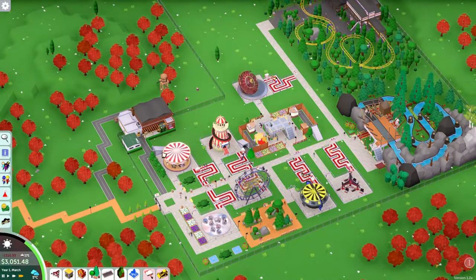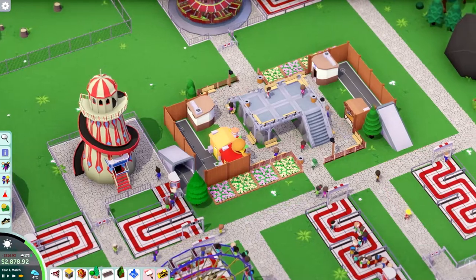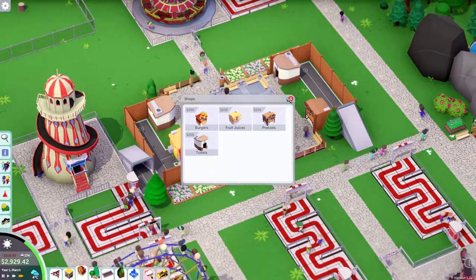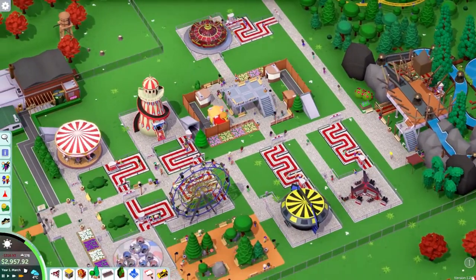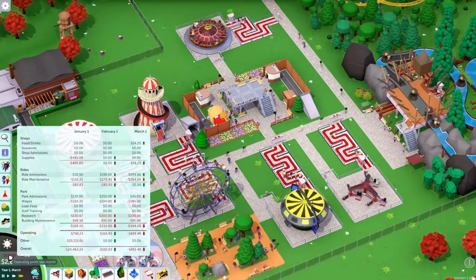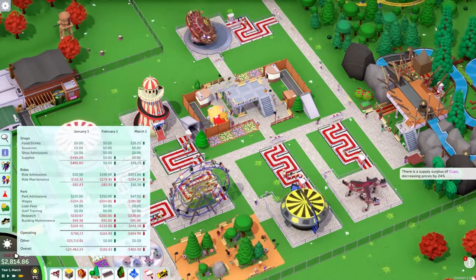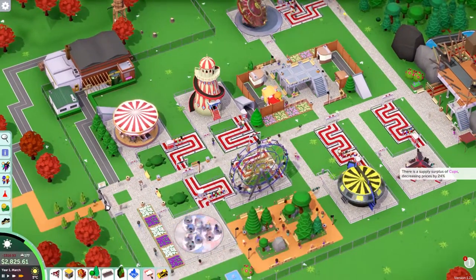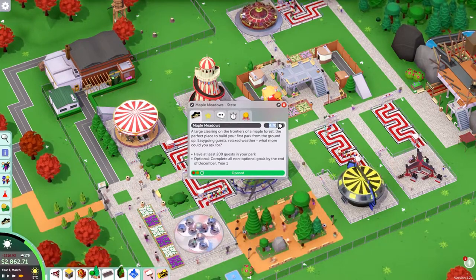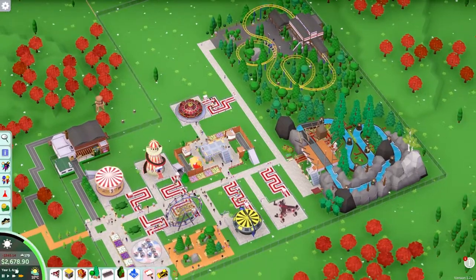We've got everything pretty much set — all of this with the staff selling stuff, looks like we've got enough people to cover the shops we have. Burgers, fruit juices, pretzels, and toilets in there — I think that's all we really need. We've got 176 people in at the moment but we're losing money. I think we need to make the entrance price a little bit more — our park definitely deserves a bit more.